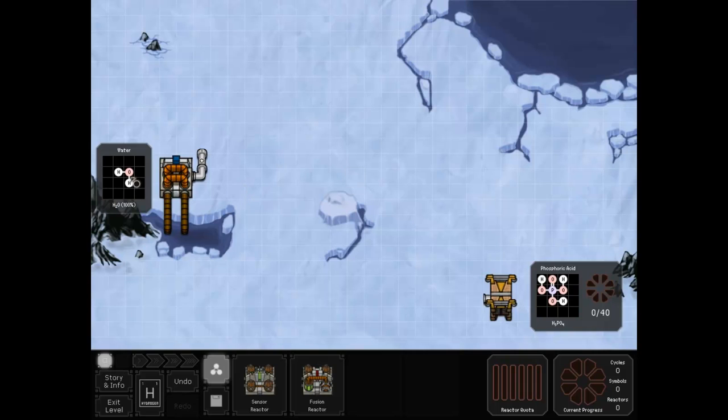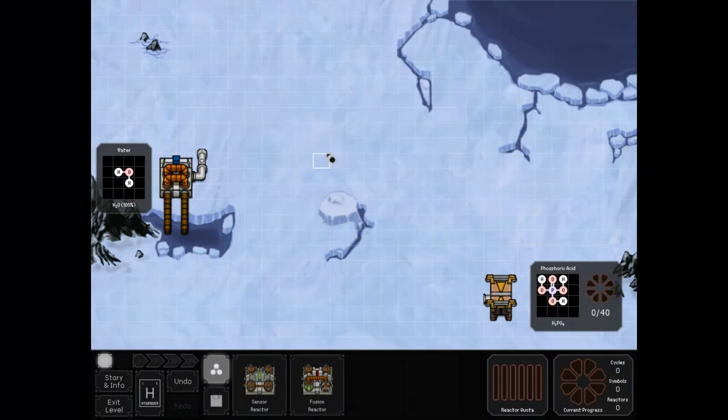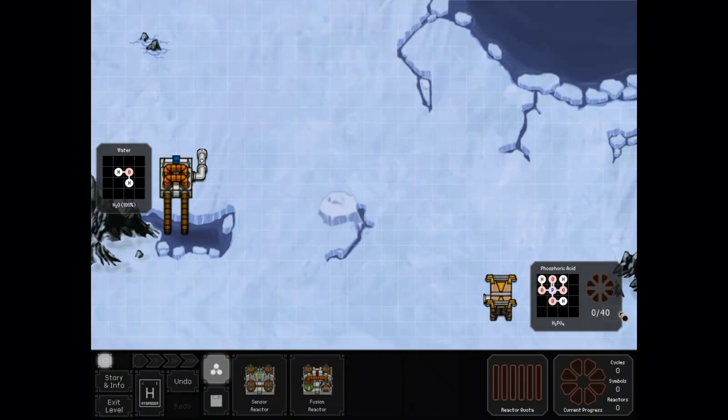Let's take a look at this level. We're given water and we're trying to make phosphoric acid. It looks a little complicated, but for fusion challenges you really need a plan beforehand. Add up the element numbers of the output: phosphorus (15) plus 8+8+8+8+3 adds up to 50. In water, 1+1+8 is 10. So we need 5 waters to make one phosphoric acid. Then balance the equation: take away 4 oxygens and 3 hydrogens from 5 waters, and we're left over with 7 hydrogen and 1 oxygen to fuse into phosphorus. That's why you want to have a plan when doing fusion challenges — try to write things down beforehand.